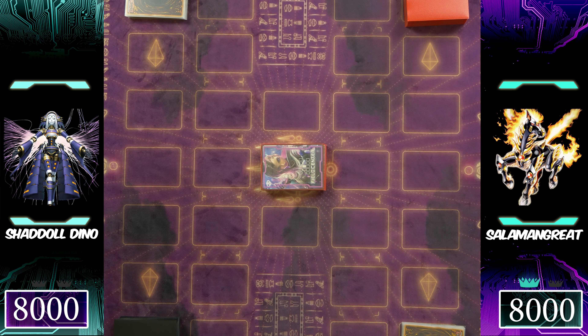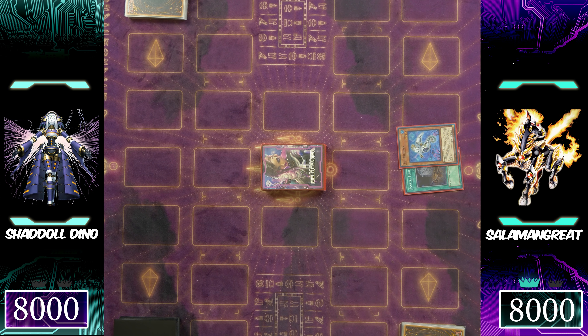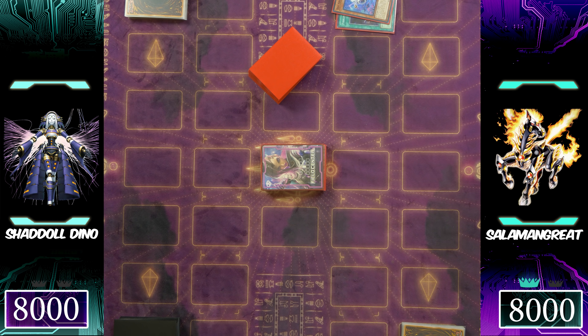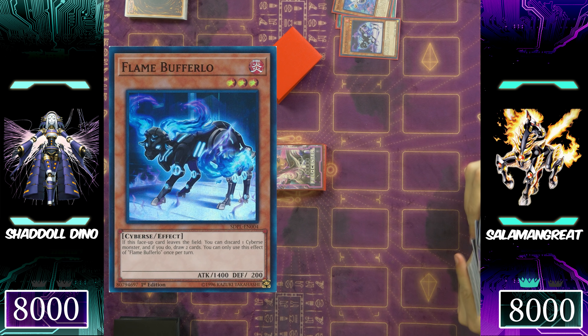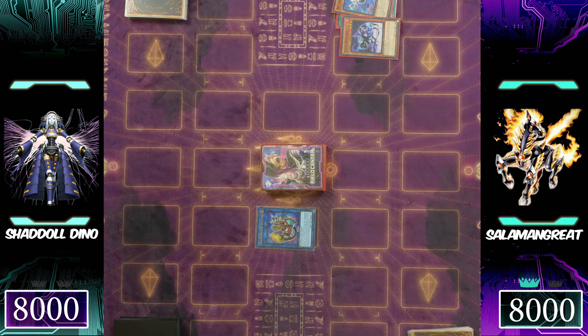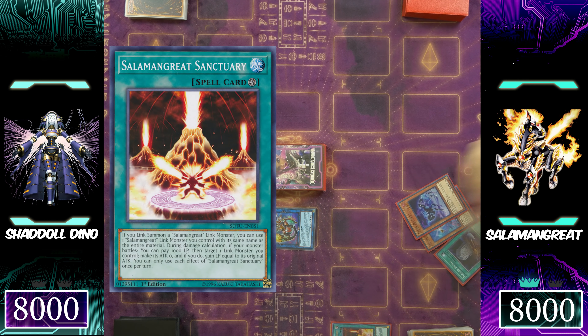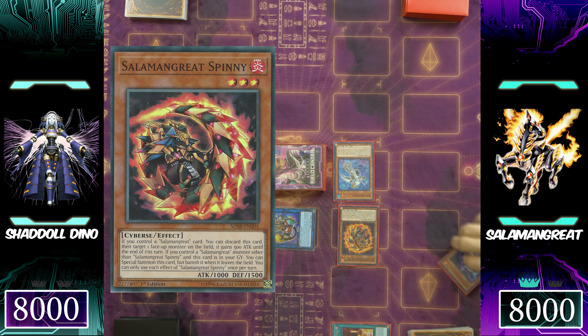Salomon Great steals game one basically because you can't out the monster it has. It gets the opportunity to go first again, using Foolish Burial to send Sea Archiver from the deck to the graveyard. Consistency is key — Salomon Great does the same plays. Salomon Great Bay Links finds itself to the graveyard through Flame Buffalo's effect, with Bay Links also being able to search the Salomon Great Sanctuary, then fetching two additional cards from the deck to the hand. The Salomon Great Sanctuary is activated, Salomon Great Spinny special summons under Bay Links, triggering Sea Archiver, and then both monsters are used for an Xyz summon into Salomon Great Mirage Stallion.